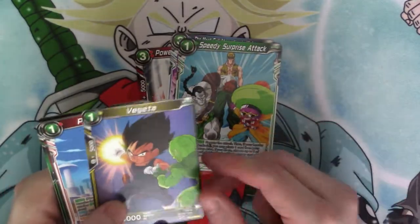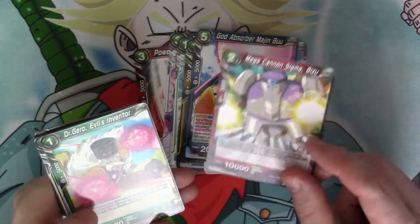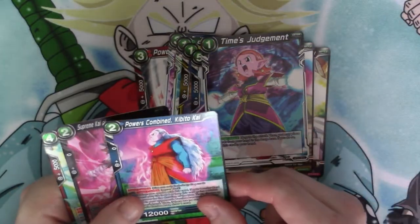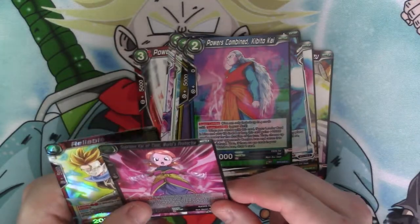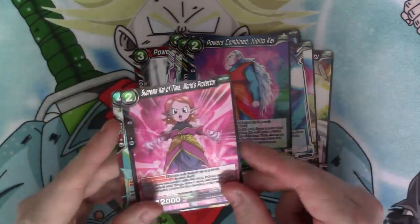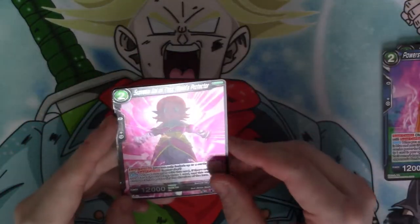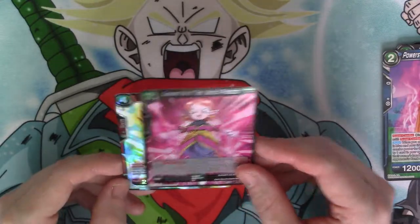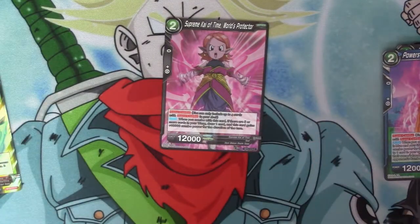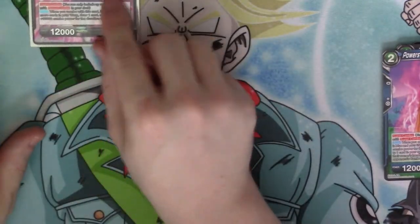Oh, Supreme Kai — and this is one of those reverse ones. You've got two super combos in the same pack, by the way: the blue one and the black one. There's the Supreme Kaiotai one. And we've got Reliable Trunks as the rare. I need to sleeve because of this reverse. So we go rare, reverse — not a bad start.